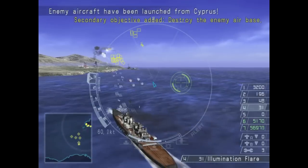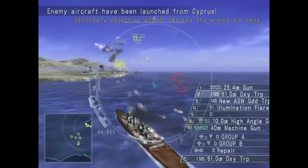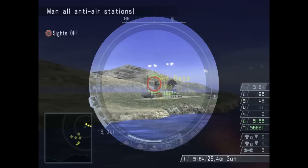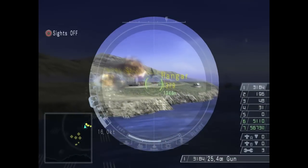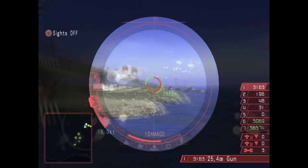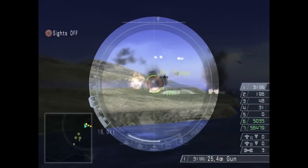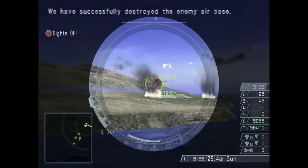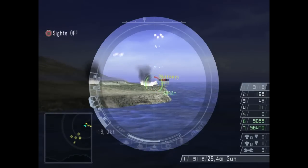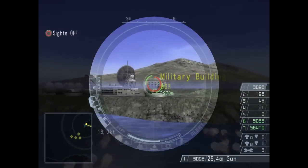Here's our first stop: Cyprus. Straight away, we received a new objective, which is to destroy the airbase. The base in question is found on the island's southern shore, and the island itself is defended by multiple gun batteries. I recommend you destroy those too while you're at it — they count toward another objective later on. And bam, no more airbase. That's one out of four. Now we should move toward the next harbor, but wait — there is more to Cyprus than this airbase.